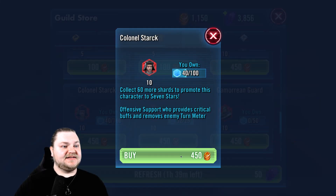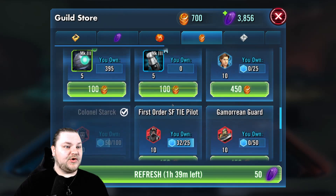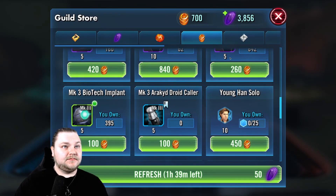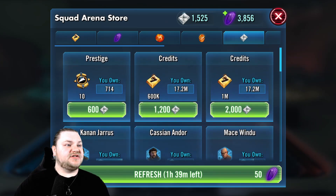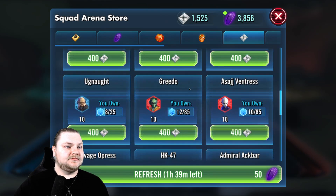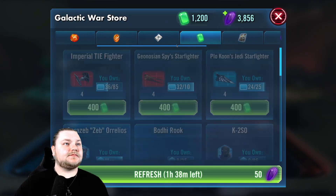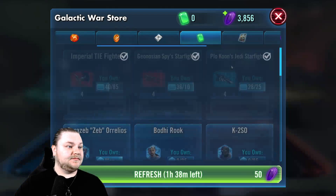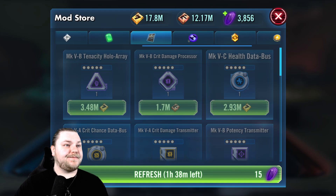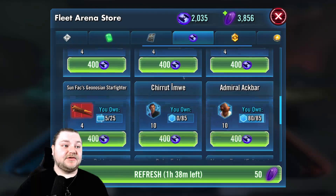We're buying Colonel Starks - you can see where he is. We're keeping an eye out for Darth Maul wherever he might show up. Here I've just been buying credits and whatever, which we're actually doing good on, and here we're just buying ships. It looks like Zetas here - we're doing good, almost at another one, and we're also looking for Maul.